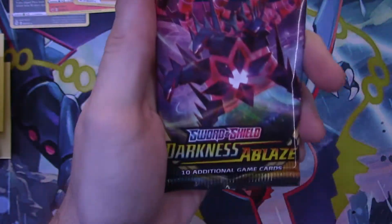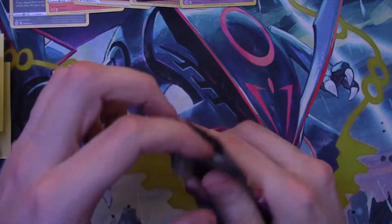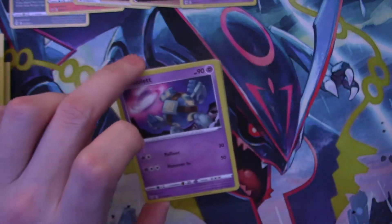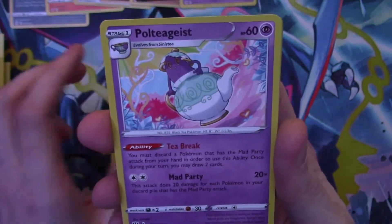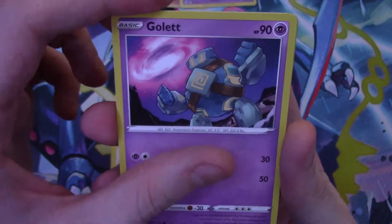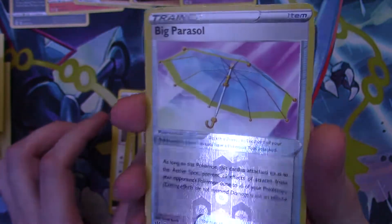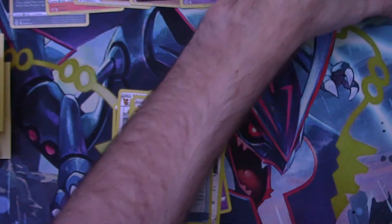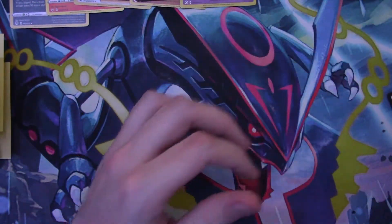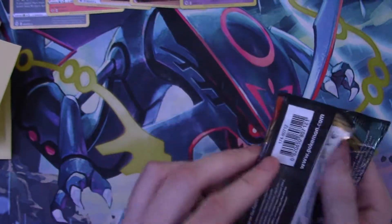22.58 grams — Darkness Ablaze. Dark energy, Yveltal, Poltergeist, Glimwood Tangle, Galwit, Skiddo, Jigglypuff, Dunsparce — a reverse holo Big Parasol, and a holo Dracovish! Again pulling more holos in the upper 22.5 gram range of Pokémon packs. That's actually surprising me at this point.